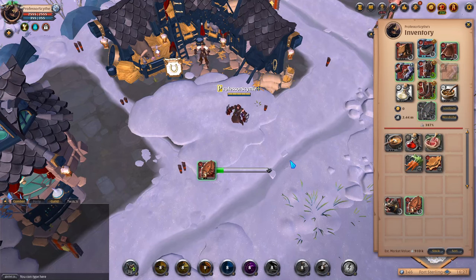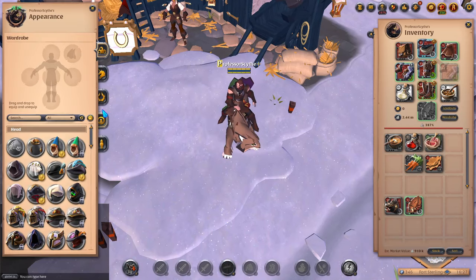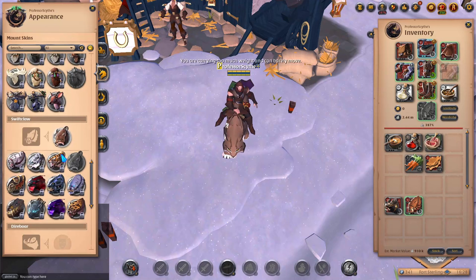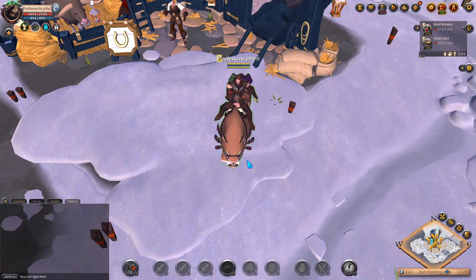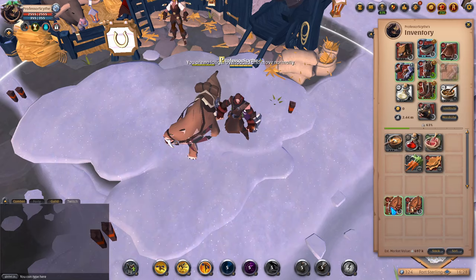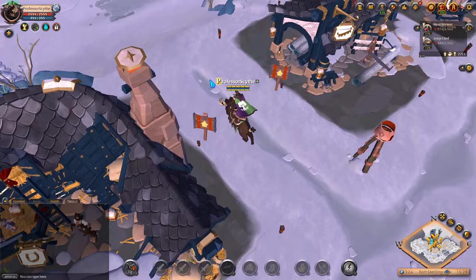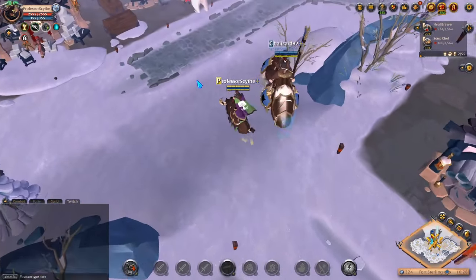We can actually mount one up — here's one of the swift claws we raised. If you click on it, it says crafted by Professor Scythe. Once you craft any mount, your name stays on it permanently — whether it's passed between multiple players, your name will always be on the swift claw to show you raised it. It's a cool concept, especially if you give mounts to friends.